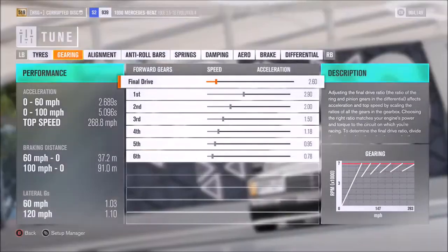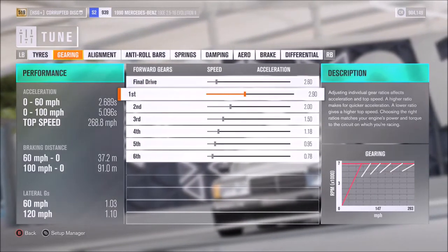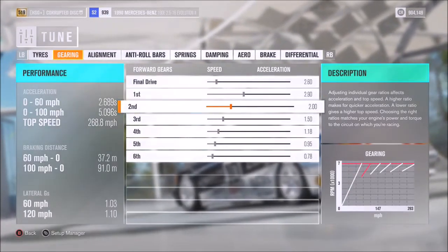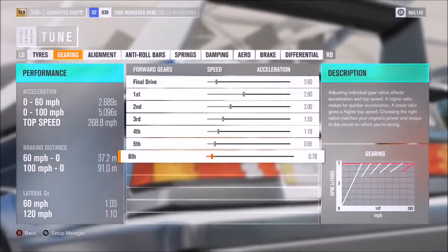For the gearbox, I would recommend a final drive of 2.6, then individual gears — which will be fairly familiar to people who have used my tunes before: 2.9 for first, then 2, 1.5, 1.18, 0.95, and 0.78.